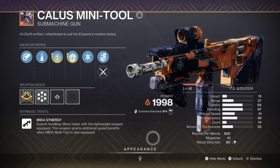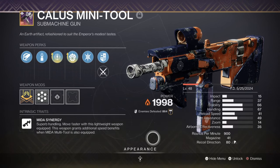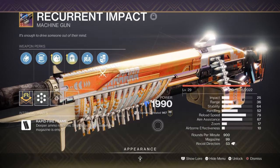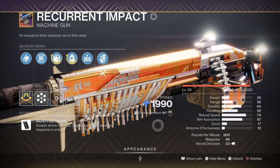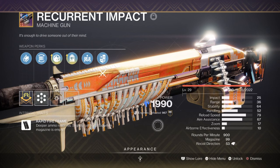Now that we've covered our exotic and primary weapon, I'll advise you on optional secondary and heavy weapons for the build. As secondary, we have Calus Mini-Tool with Incandescent and Threat Detector — great in endgame as it fires fast and works well with spreading solar damage to anyone in its radius. For free-to-play players, the Aberrant Action sidearm can also fit into the build quite well and delivers an explosive combo worth investing in. For heavy, we have Recurring Impact machine gun with Field Prep and Headstone — a powerhouse for creating explosive headstones after precision kills and useful against bosses with its high DPS. I can get around 700-plus reserves on the weapon, so it's definitely worth the investment.